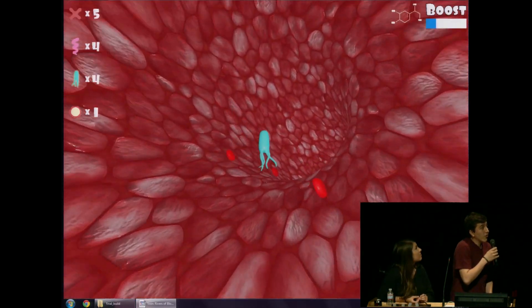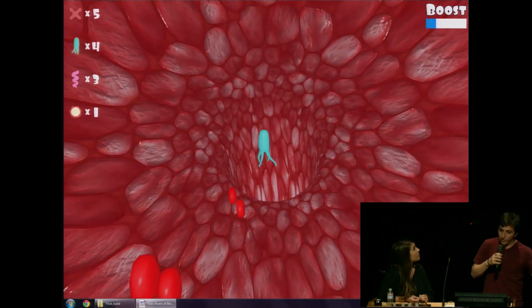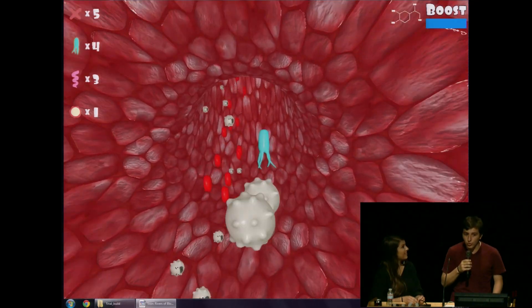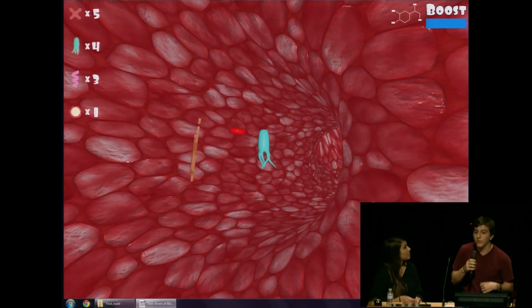Spherical collisions are easier computationally because you're doing fewer checks — you just get a distance and radius between two objects rather than checking in three different dimensions. Additionally, when no particular direction is up, it's a lot harder to do bounding box collisions when those boxes rotate. So as spheres, they can rotate in any orientation and collisions remain simple.